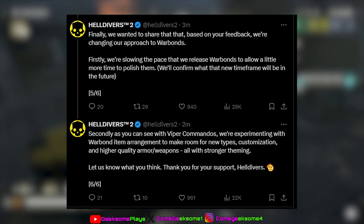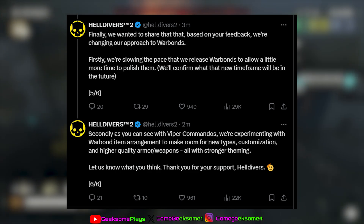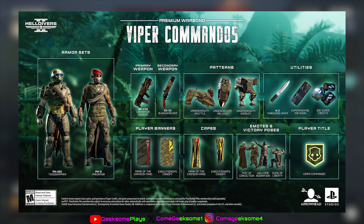They are going to be spreading out the warbonds, which I'm really happy with. With this new one, alongside the new primary and secondary weapons, we also got new skins — for Eagle One, for the Undergrowth Shuttle, even for the Exosuit, and also for the Hellpods. So there are a couple of new things coming into the game and they're going to be doing a lot more different things, which I'm absolutely thrilled about.